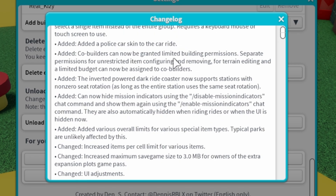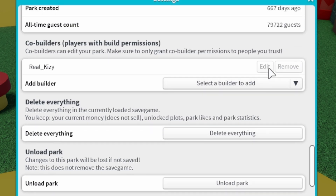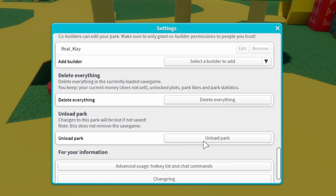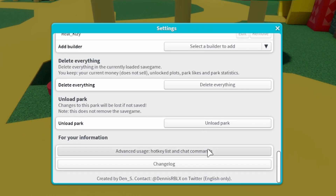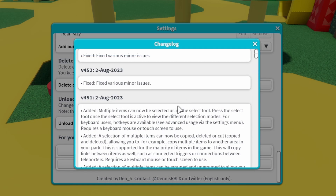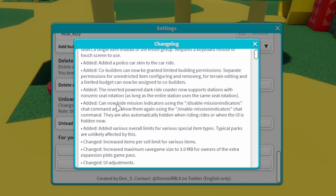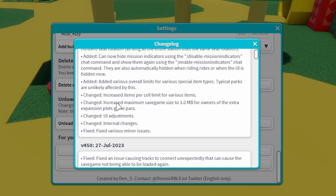Co-builders can now be granted limited building permissions instead of being able to build whatever they want in your park — that is actually so cool. I'm going to get somebody in my game and see how I can edit their co-building. But first, let's finish seeing what's new. The inverted power dark red coaster now supports stations with non-zero seat rotation.